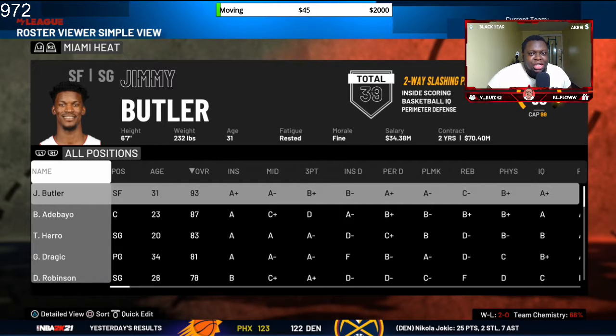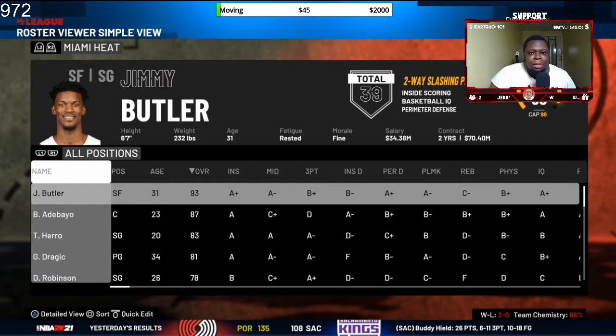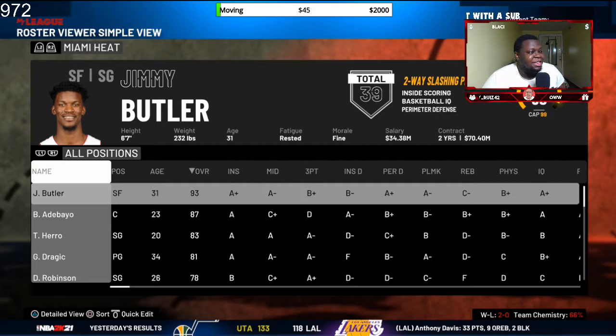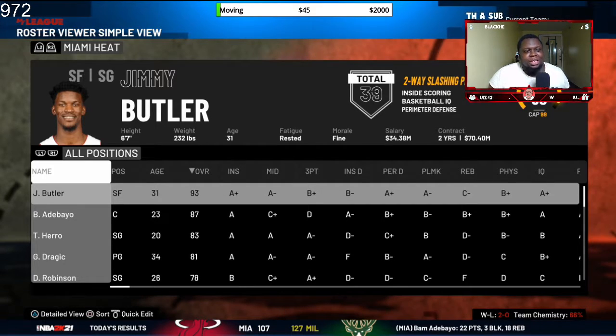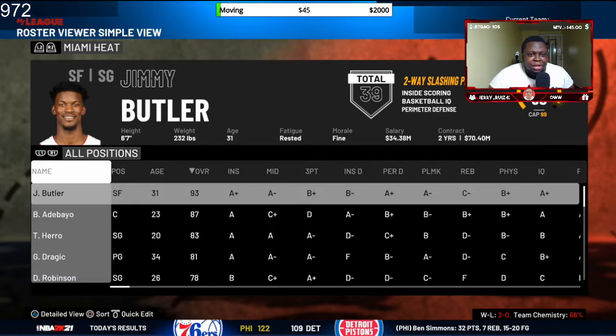Today we're gonna be making a Jimmy Butler build. 2K has him as a two-way slashing playmaker, but I think we could make a two-way shooter — more like a two-way mid-range build. I don't think Jimmy Butler is a two-way slashing playmaker; I think he's more of a two-way shooter type player.